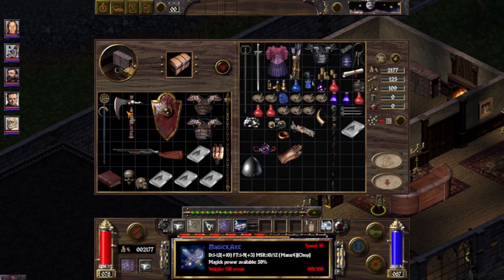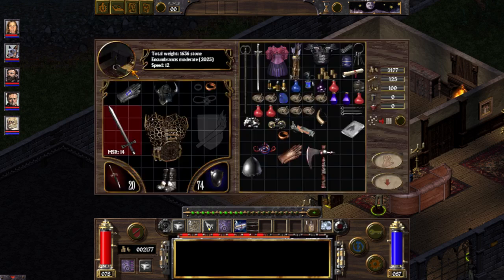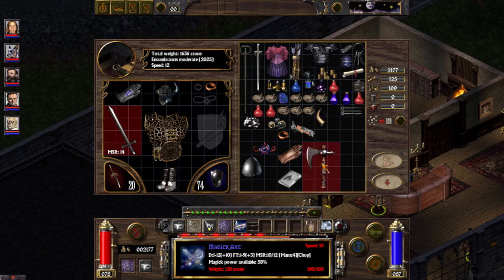MSR is Minimal Strength Requirement. I can demonstrate MSR because I don't have a notch. As you see, this is MSR — it's a shortcut officially used in the game. We didn't make it up.